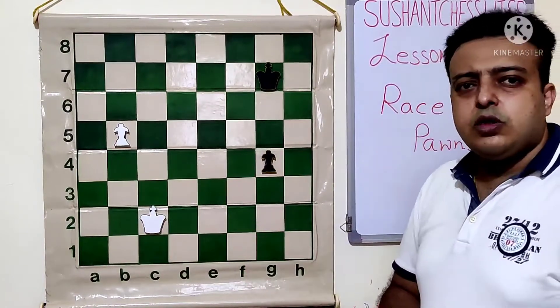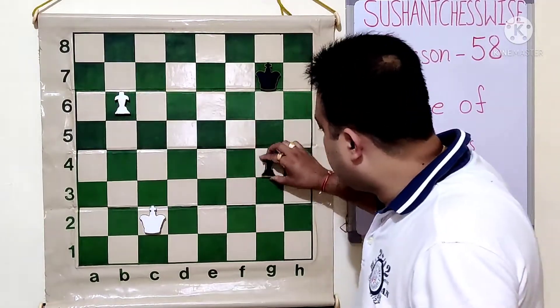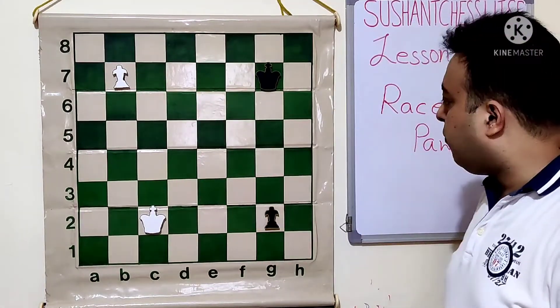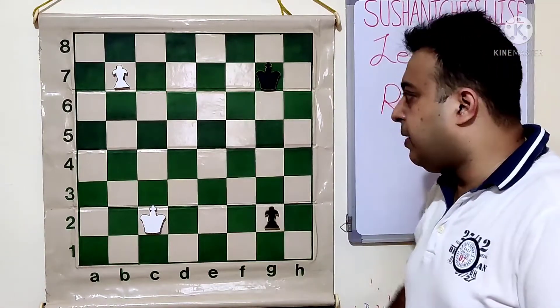At first look it seems like the game will be drawn. After the moves b6, g3, b7, g2, b8=Queen and g1=Queen — the game will be drawn because both sides will have queens and nothing can be done.